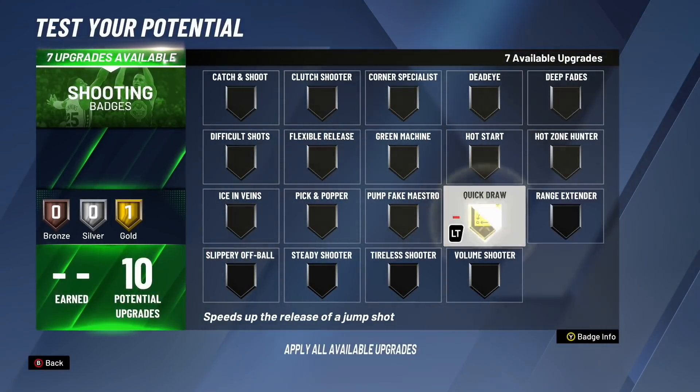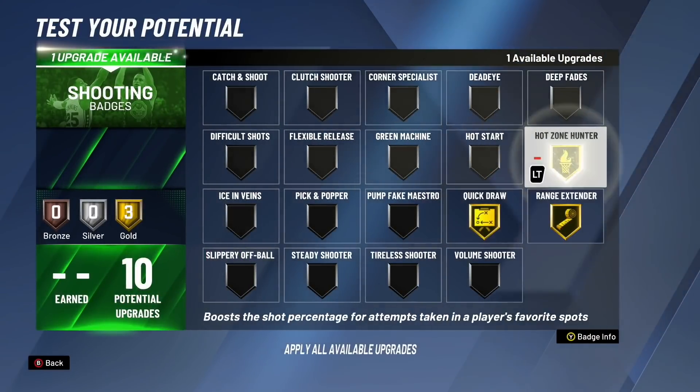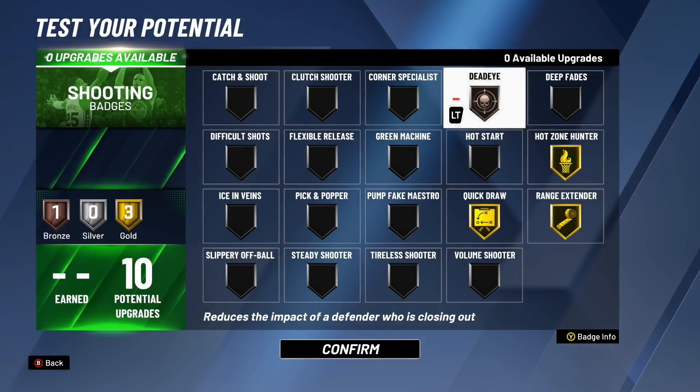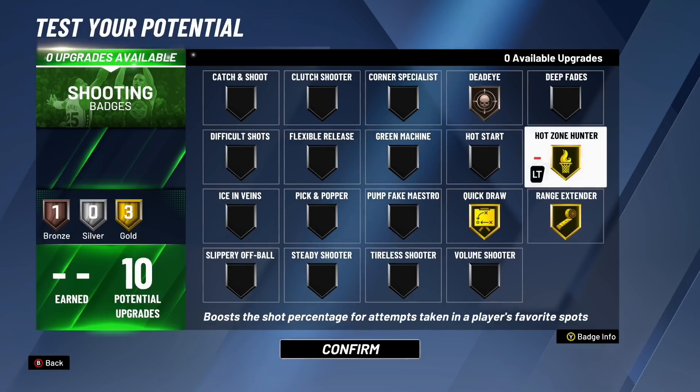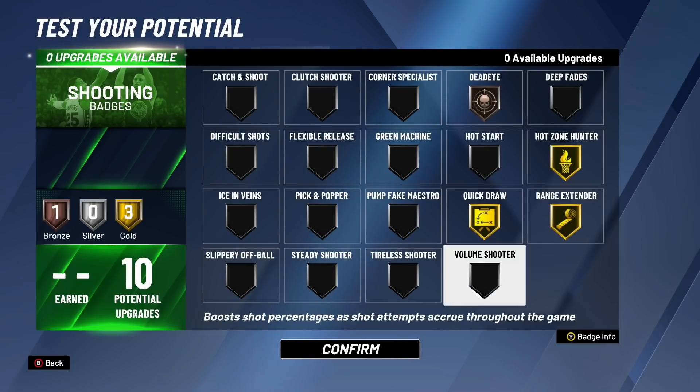Moving on to shooting badges — we have 10 shooting badges. You definitely want quick draw for this build, gold rain extender, gold hot zone hunter, and probably bronze deadeye. These are the best shooting badges for this build. If you're new to the game, you probably don't know you can shoot consistently with just 10 shooting badges. All you really need is 10. If you put these four badges on, you're going to be able to shoot really consistently.